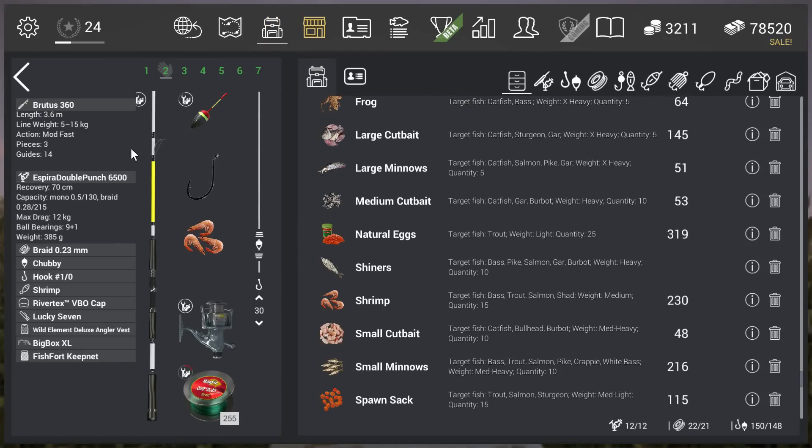Let's have a look at the setup. It's just a simple setup with the bobber. I'm going with Brutus 360 because that was the only one I had at the moment, with Espira Double Punch 6500 — if you want to overkill, use this reel on this fish. Breadline 0.23, a chubby bobber. I didn't want to go with the pear-shaped, and I can see the bites a lot better.